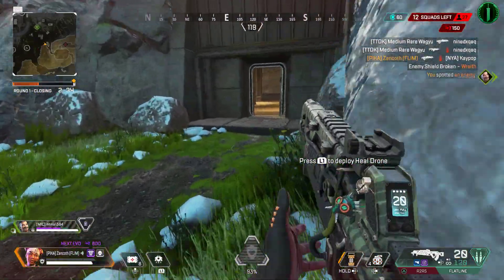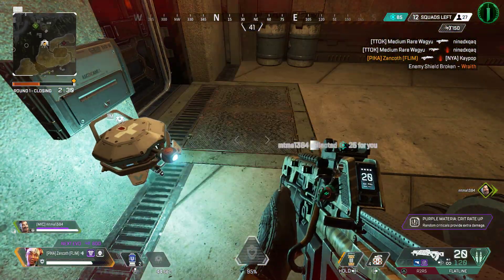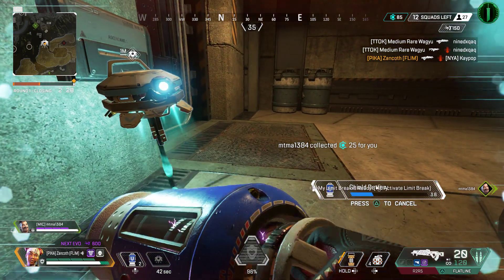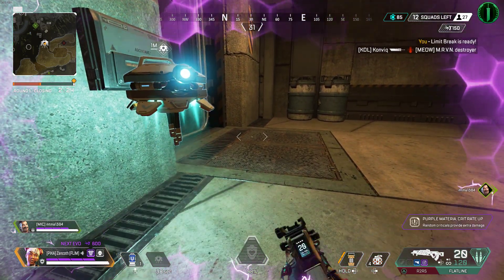Recharge my shield. Enemy down. Head drone if you're needed — just giving my shield a recharge. Materials made, map shows spread out.